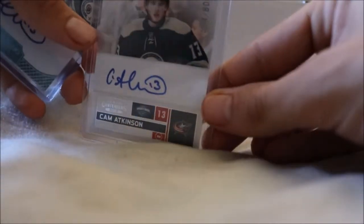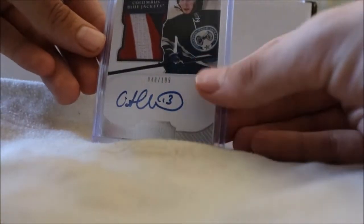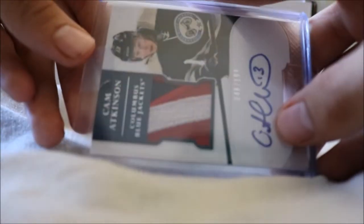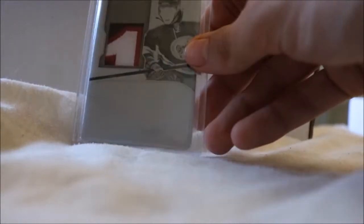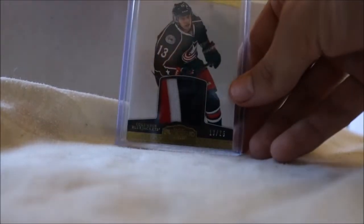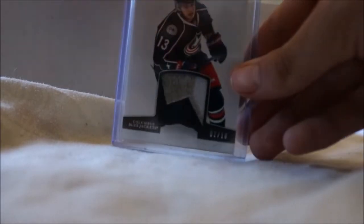We've got the Contenders Rookie Auto numbered to 800. We also have a Dominion RPA with a nice four-color — maybe three-color — patch. We have a lot of stuff from Dominion: his gold RPA numbered to 25 with a really nice-looking patch, the emerald version numbered to 5, the horizontal version numbered to 13, the black RPA printing plate with a patch — one of one — a Complete Rookies numbered to 25, Dominion Jersey to 100, Dominion Prime to 25, a patch numbered to 10, and the Dominion Mammoth numbered to 25.